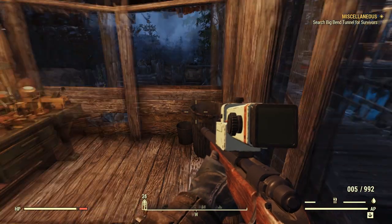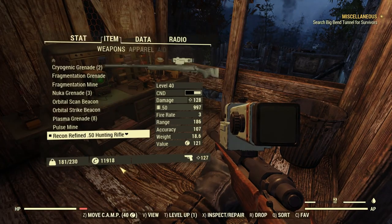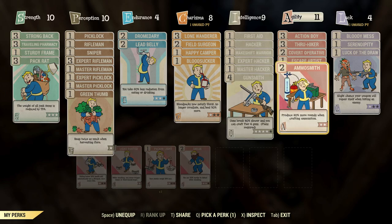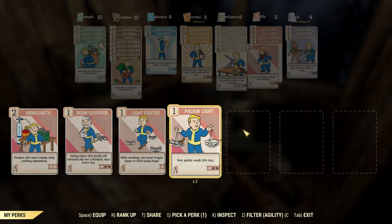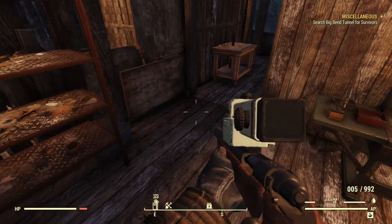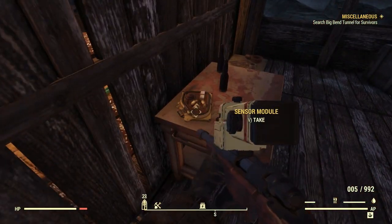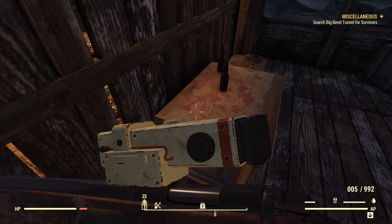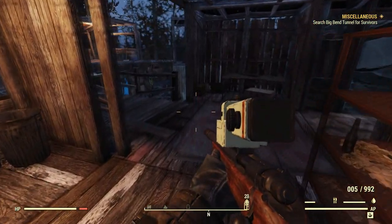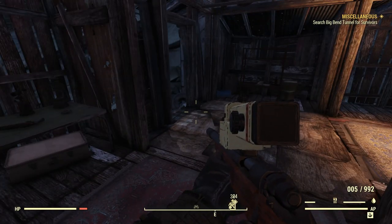Now we're up to 992. That'll last us a while. Let's go back in here, remove Ammo Smith and re-equip Sneak. Yeah, that'll work. What is that thing — a sensor module? Let's keep walking around here.